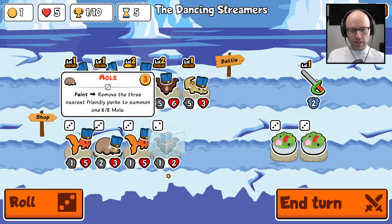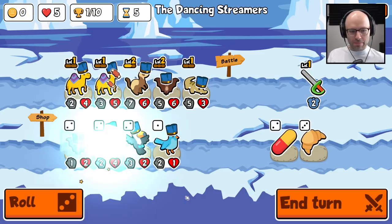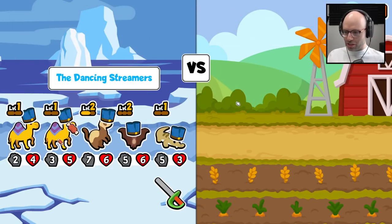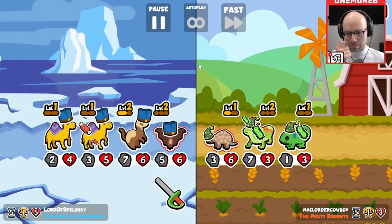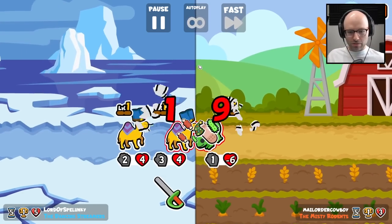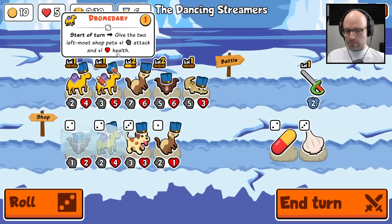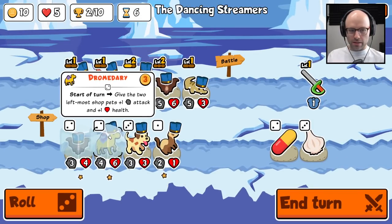The three nearest friendly perks summon an eight-eight mole — this shit is crazy, man. End turn increase — they changed the whole damn game! It's Magic: The Gathering now. Get owned, get batted. Apparently I'm still amazing somehow.